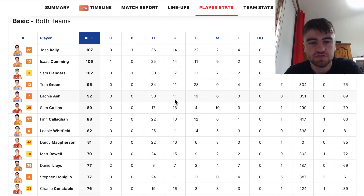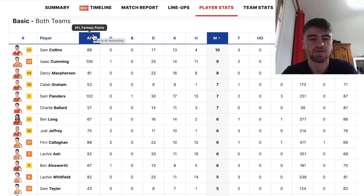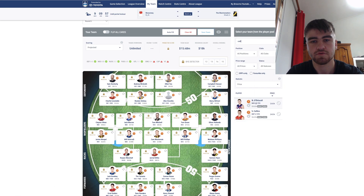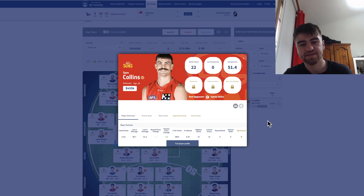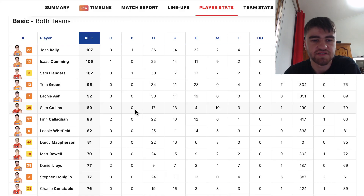Lucky Ash had 30 touches, six marks, no tackles. I think he's going to be one that drops down in the actual season, but we'll wait and see. Sam Collins got rode pretty well with 10 marks — the game high. I don't think he's much of an option; he averaged 51 and got 89, so there is some upside there, but not too much.